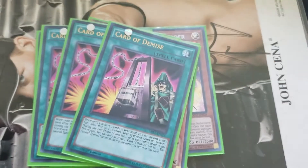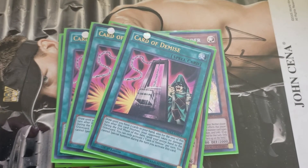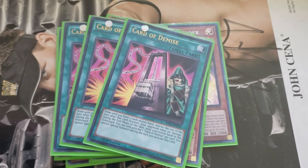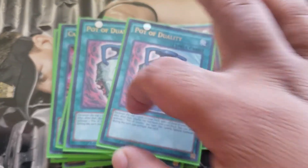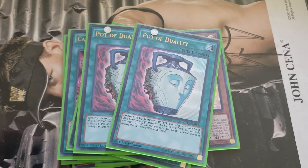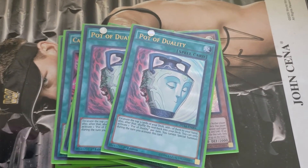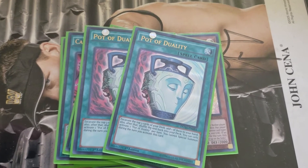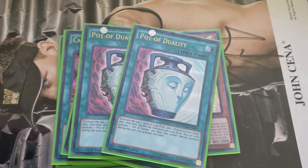Going on to spells. We got Triple Card Demise. This card makes this deck, honestly. Without this, I don't know — I guess I'd have to go back to Into the Voids. I'd be sad. Double Pot of Duality also really, really helps the deck. We don't special summon, so it doesn't affect us. But it is a once per turn, so I cut it down to two because I wanted room for other stuff. Might bring it back up to three, not sure.